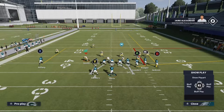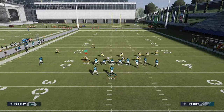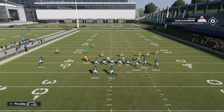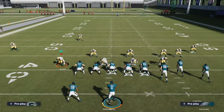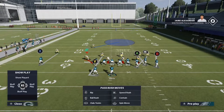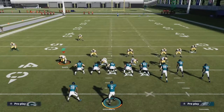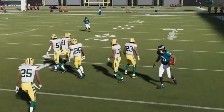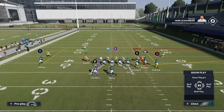I'm going to try to read the coverage. I see single high safety, which means it's at least cover three or cover one man. On the right side of the formation, you have a corner outside, another corner head up, and a safety down on Goddard — so it could be man or still cover three. I'm going to say cover one man because of how the alignment is on the right side. Let's check the defense — and it is cover one man. So I'm going to throw what I think is going to be open, which is that out route. Typically the out route is going to be open on man, especially if that corner is not that great.